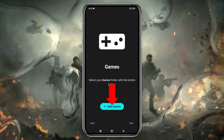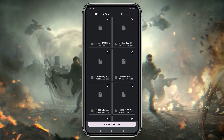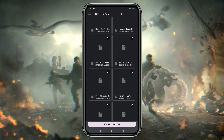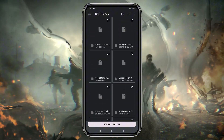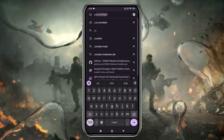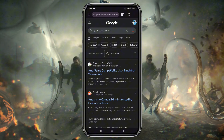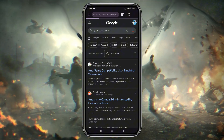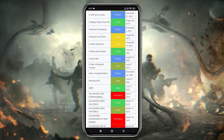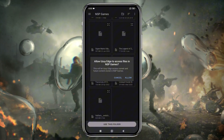The emulator will then ask you to locate your games folder. Once the folder is added, Uzui Edge will automatically detect and display the games in your library. At this point, you might be wondering where to get games and which ones to try first. Before you jump into any game, it's important to know whether it's playable on the emulator. Uzui has a compatibility list on their GitLab page, which I've linked in the description. Make sure you unzip the game files, move them to the games folder, then tap 'Use this folder' at the bottom to allow Uzui Edge access.